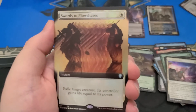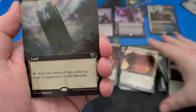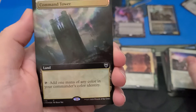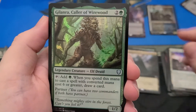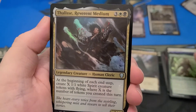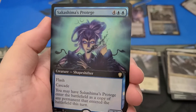I definitely wanted one of these — full art foil Swords to Plowshares. Nice. Also, a foil full art Command Tower. Oh, even better. Galanra, Caller of Wirewood. Thalisse. Full art foil, another full art foil — Sakashima's Protégé.